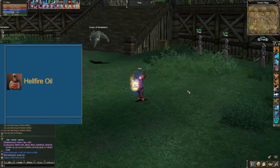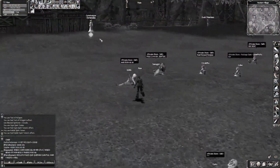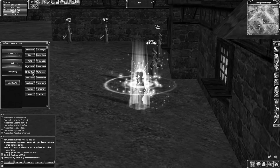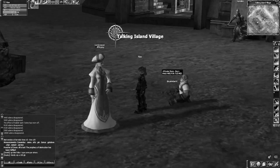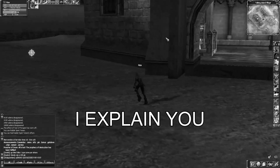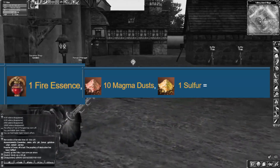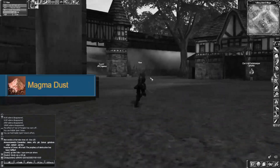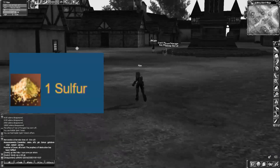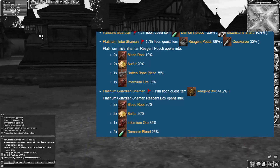Para craftear este fire oil necesitamos los siguientes ingredientes, pero te recomiendo que apoyes bien el ojete y que estés listo porque se viene fuerte. Este fire essence lo logramos con 10 magma dust y un sulfur, pero para conseguir una magma dust necesitamos 10 lava stones y un volcanic ash. Y para el sulfur no necesitamos de nada, solo matar un bicho en especial, así que ni pelota le des.